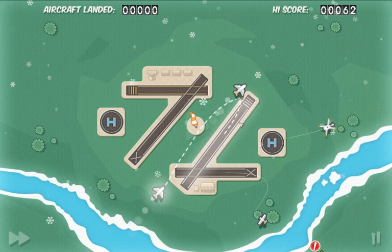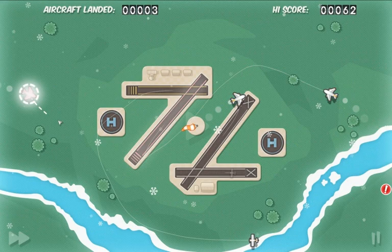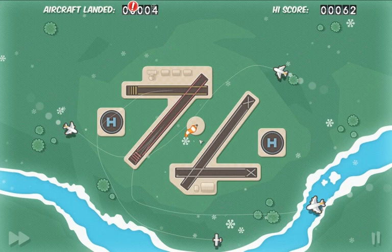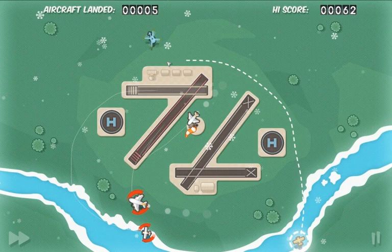As you can see in the background, I'm currently playing the weather map. I don't know what the map is called, but you have changing winds or something, and when the wind changes your lanes change too, so you have to redirect your planes to the other airstream.